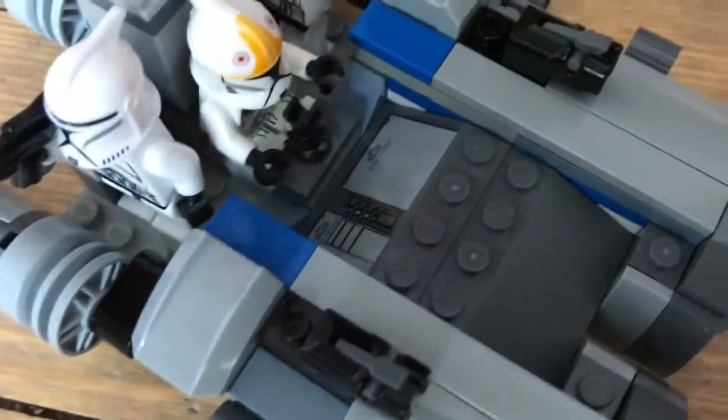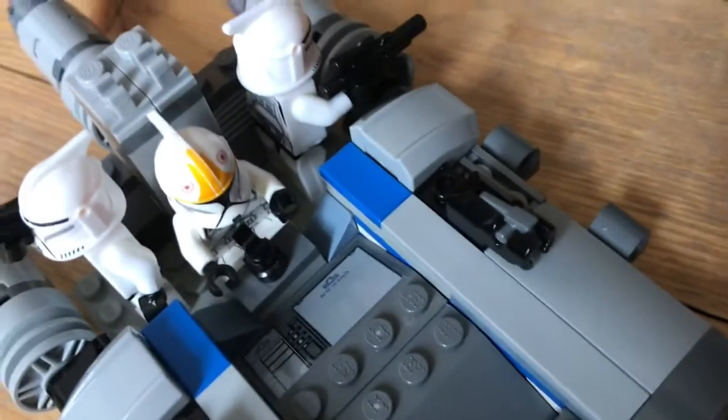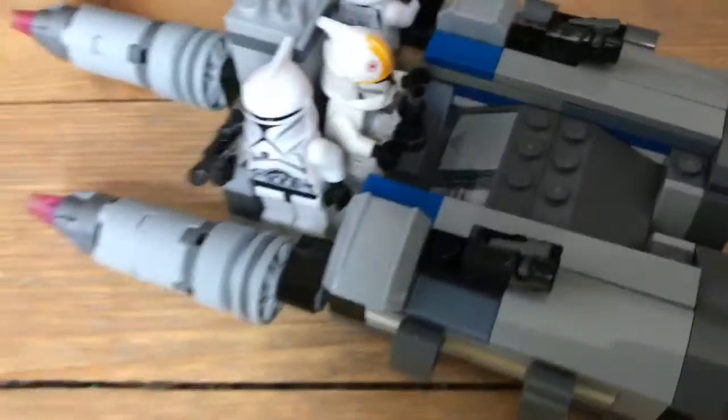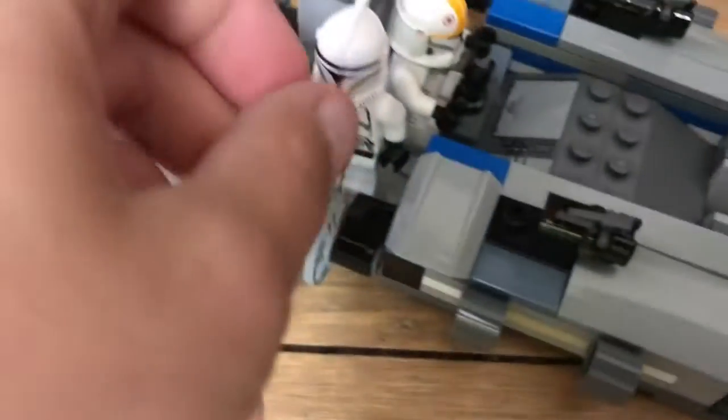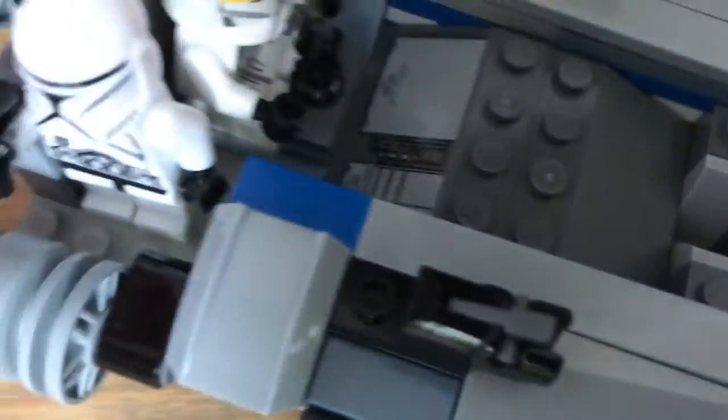I've got the pilot himself in here — he can reach the handle even though his arms can't bend. He's in there, and he's got two Phase One troopers beside him. There are also some gun holders.